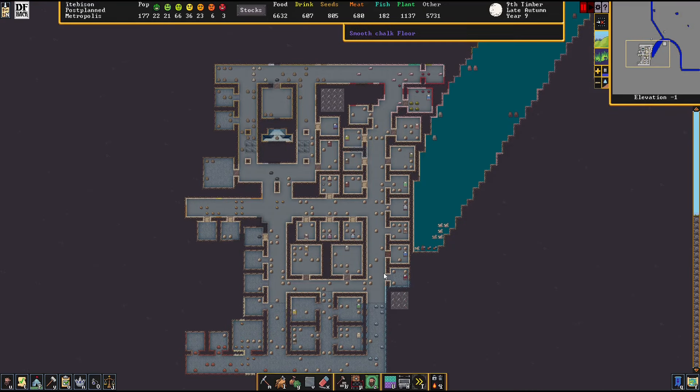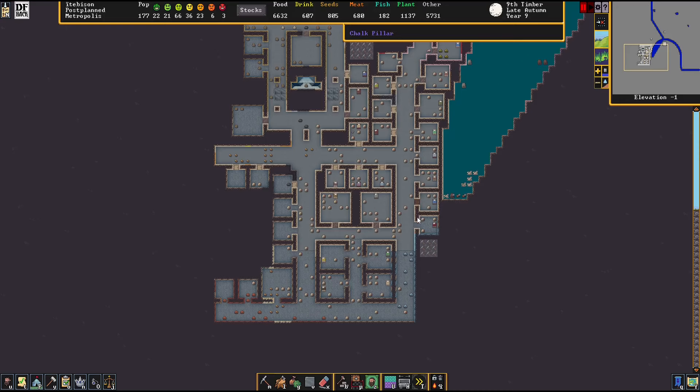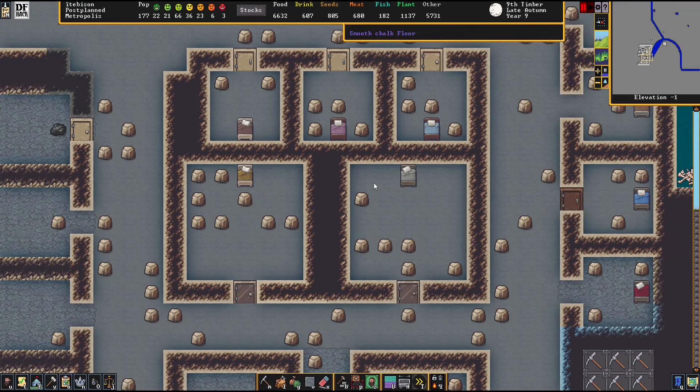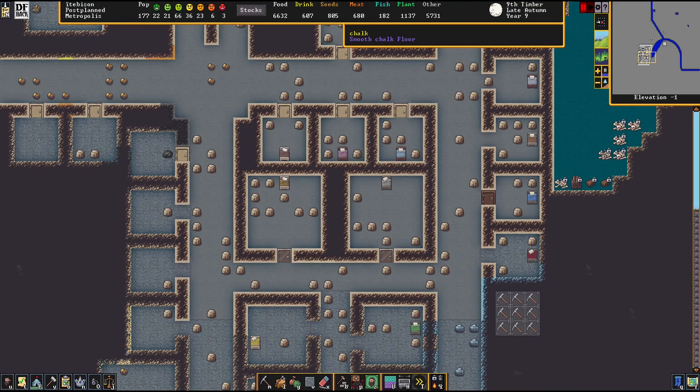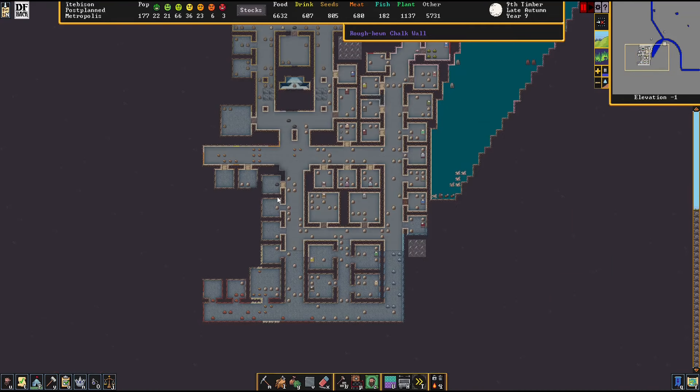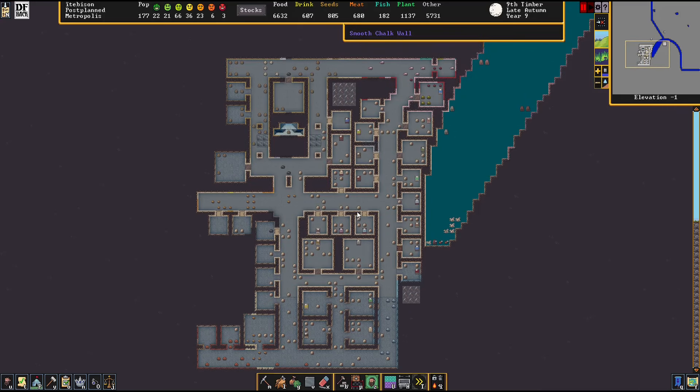Above that we have our new level for the residential district. This one's going to be for fancy folks — bigger living areas that are going to give Pablo a stroke. Look at that 5x5, and I don't care who gets this, it can be anybody. There's probably going to be platinum furniture everywhere, and I might even customize them for whoever winds up moving in. It's going to be lavish. The dwarves are going to love it, but just about everybody who I talk to about Dwarf Fortress is going to hate it because it's not efficient or whatever.